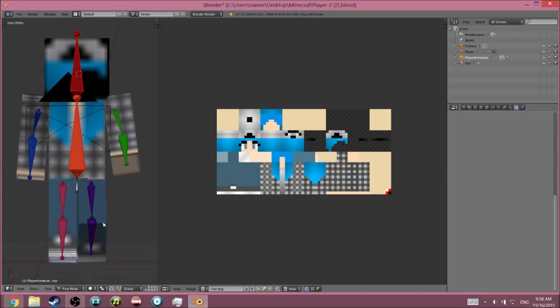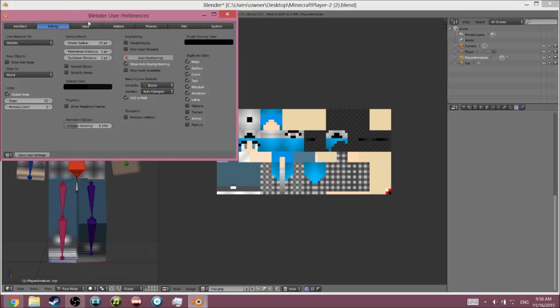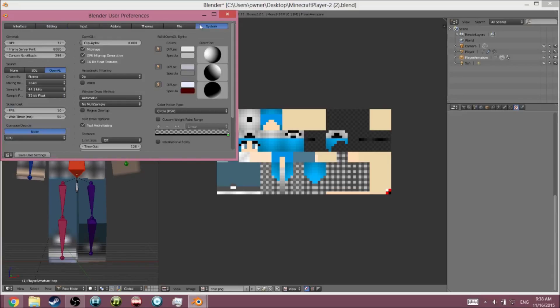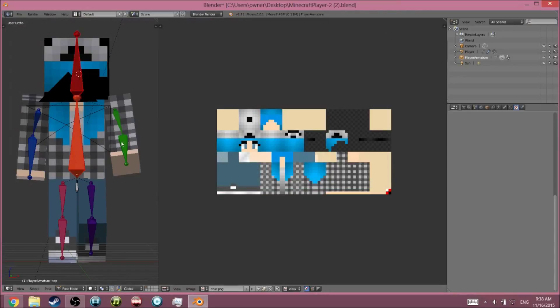To get the character into a clear view — because it may look blurry — go to File, then User Preferences, go to Input and enable 'Emulate Three Button Mouse' so you can move the character. Then go to System and click on MIP maps. When you click that, it makes the blurriness go away and your character will look good.